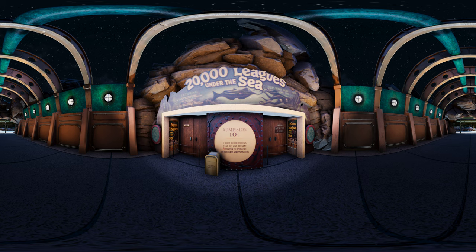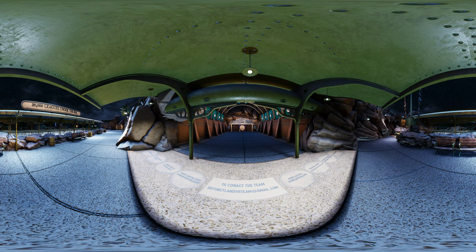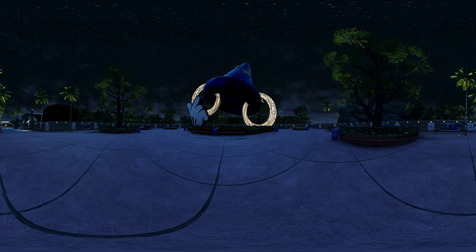As part of our 20,000 Leagues Under the Sea attraction, we have included the 20,000 Leagues walkthrough exhibit from Disneyland's Tomorrowland that was open from 1955 to 1966. It's just a facade right now, but in the future we hope to recreate the interior as well. If you take a look at your feet, you will see tiles engraved with the names of the talented volunteer artists that worked on this project. A big thank you to each and every one of them. If you have any modeling, animation, or programming skills and would like to join the team, please email us at defunctlandvrteam@gmail.com. And now we're back in the hub — I know that was a short tour, but we hope to have more to come very soon. Thank you for visiting Defunctland. I hope to see you again in the future for more of the past.